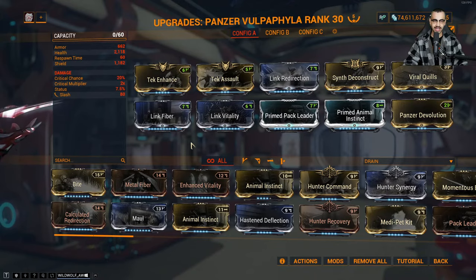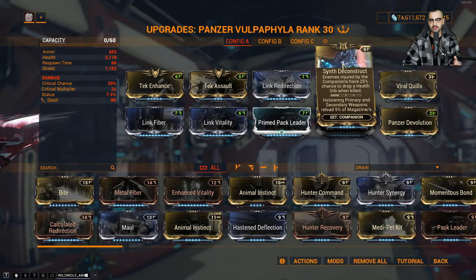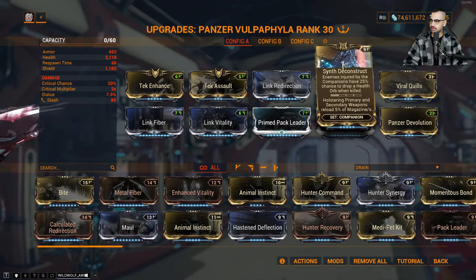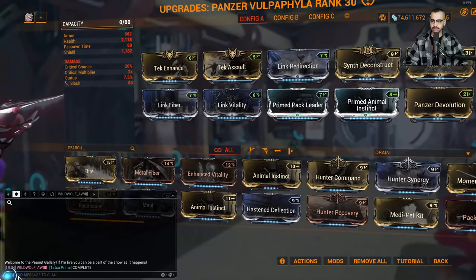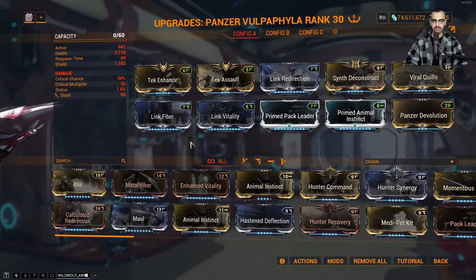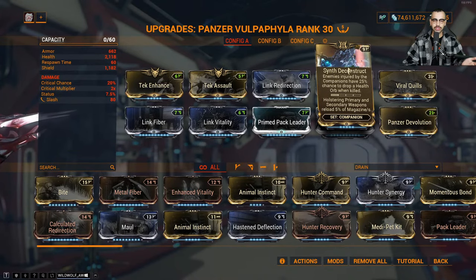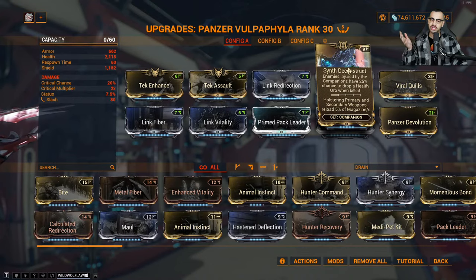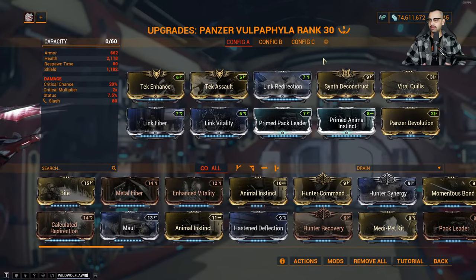I'm using Synth Deconstruct — this is going to give me more health orbs, but also the synth buff, which isn't really useful on a lot of weapons. The Fenmor is pretty much the only thing I use a Vulpaphyla for, so you don't need to worry too much. The basic build: instead of using a bond mod to revive your animal faster, you slot in the synth mods, and that synth mod is going to get you free auto reload when it's holstered. The basic gist of this whole video is I don't see a need for bond mods that revive your cat faster.